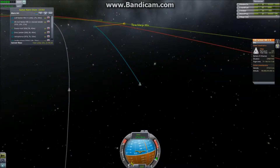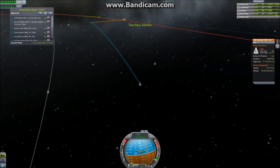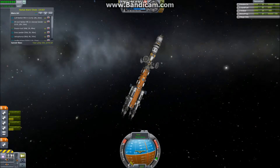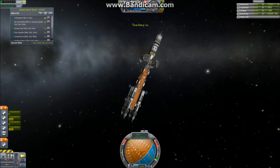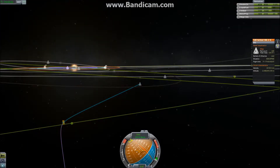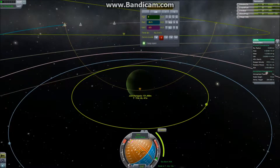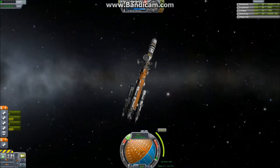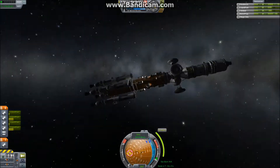Greetings and welcome to Source Planetary Space Program episode 21. We are approaching Jool. This is the first piece of equipment to arrive at Jool — it is the combined tanker and station hub, or rather the tanker is almost the station core. We're going to do an aerobraking capture in Jool's atmosphere because we want to save fuel for later in the mission.